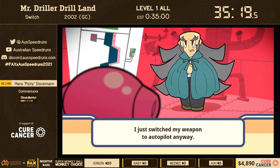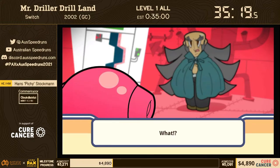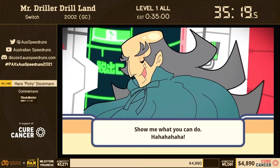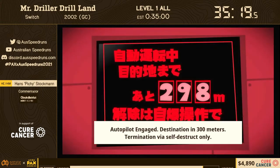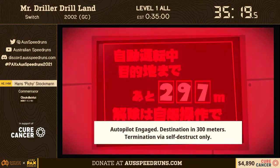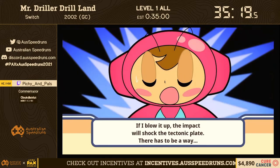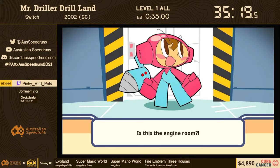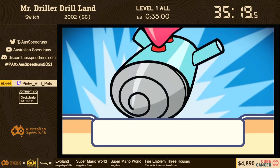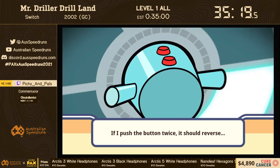That was a beautiful run — we had troubles, we had tribulations, but we have triumphed! We can let this cutscene play out and see how Susumu stops the drill machine. Please donate, please keep watching. Check me out tomorrow morning at 10:45 Eastern, 10:15 local South Australian time, where my actual run will be: Castlevania: Harmony of Dissonance Maxim Mode All Bosses — another run with a long history of being cursed at ASM. We managed to overcome the Mr. Driller curse tonight; let's see if we can do it again. Awesome stuff — thank you very much Pitchy, thank you everyone. We'll be back in a few seconds with Evil Land — stick around.